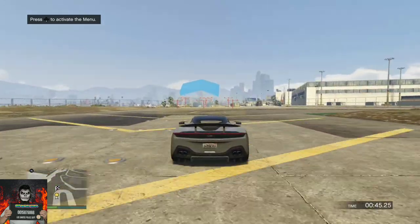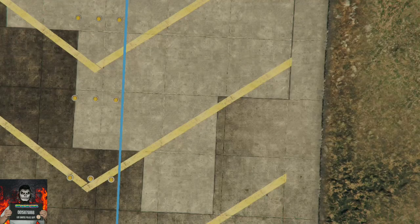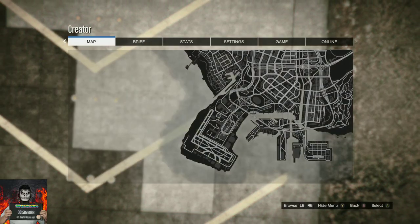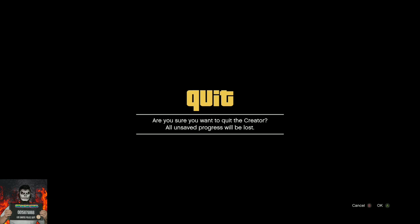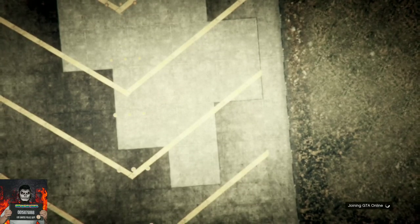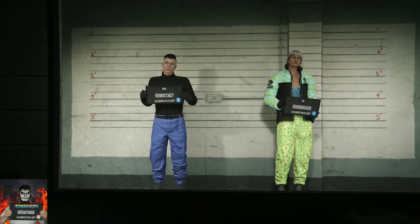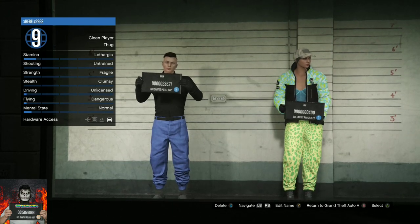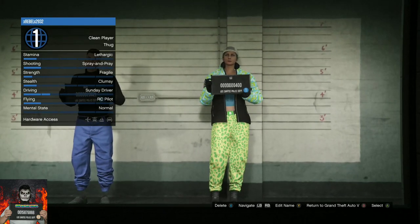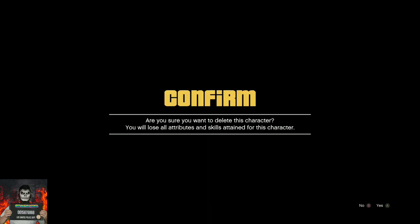Once you finish the race, an alert should pop up on your screen. Accept the alert. Now open up your pause menu, go over to online, and choose character, then accept the alert again. You will load into the character selection room. Move over to the second slot.